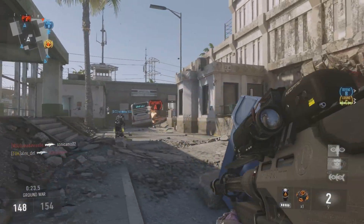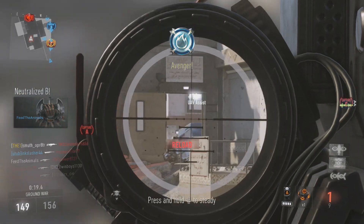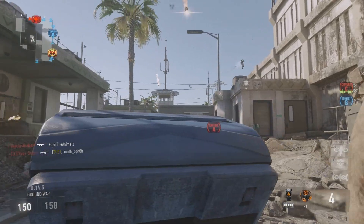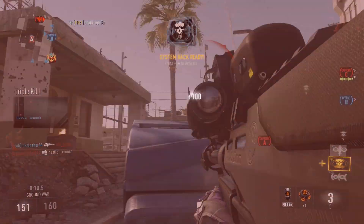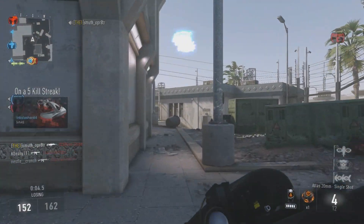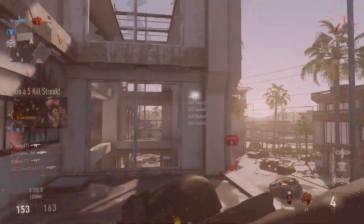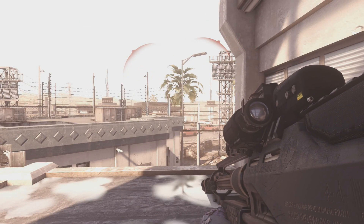Should you use the Mors or the Atlas 20mm? If you are someone who likes aiming down sights, the Atlas 20mm is for you. It's pretty much always a one hit kill — pretty much every bullet you fire from this gun will kill someone. The difference with the Mors is you can shoot from the hip, you aim down sights faster, and you move around with it faster, which makes it a lot better for quickscoping. That is the key difference between the two snipers.